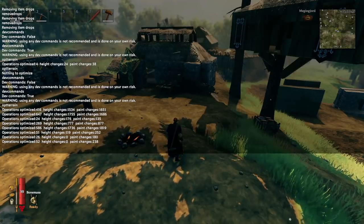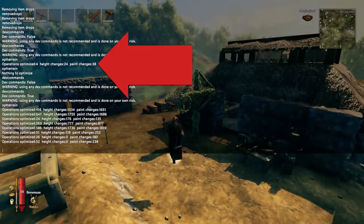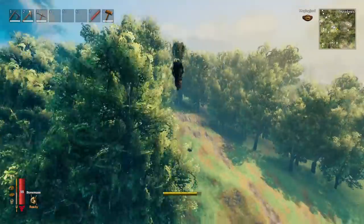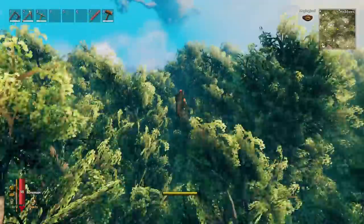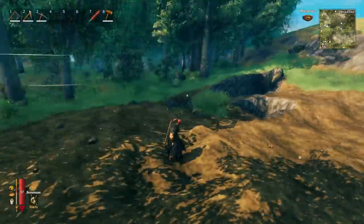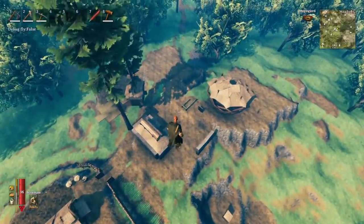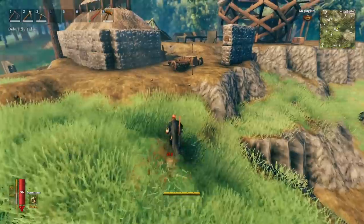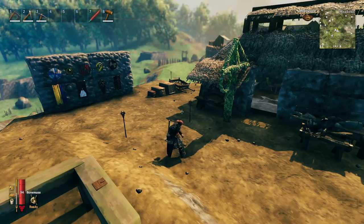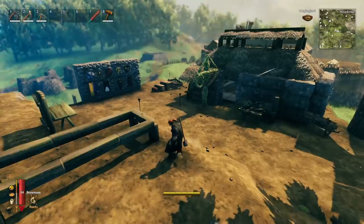It only optimizes the area that is currently loaded around you. You can see we got a lot of changes — the first run showed 24 height changes and 38 paint changes optimized in one area. When I ran it from a different spot only a small amount was optimized, since it only covers the loaded area you're standing in. The terrain also loaded in even faster after running the command. If you have multiple bases with massive terrain generation, you'll want to run that command at each of those locations.